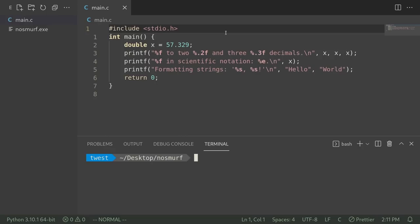Using %s is a common way to perform special formatting in strings. For example, %f is often used to display floating-point numbers to certain numbers of decimals, and %e displays numbers in scientific notation. %s is used to insert one string of text inside of another string.